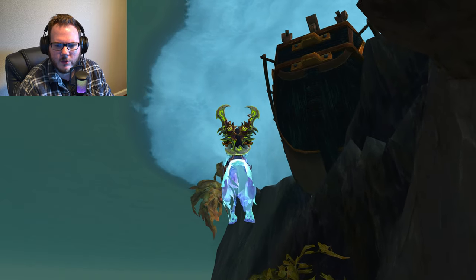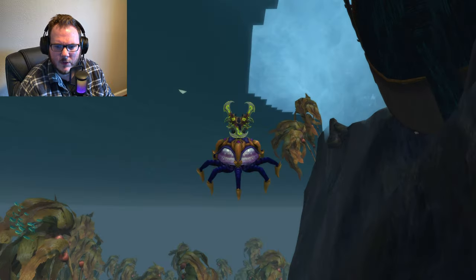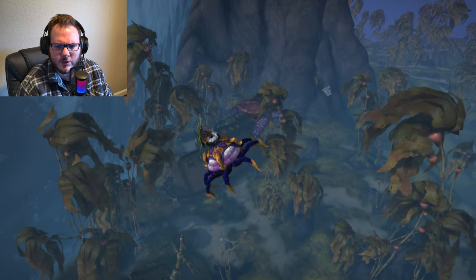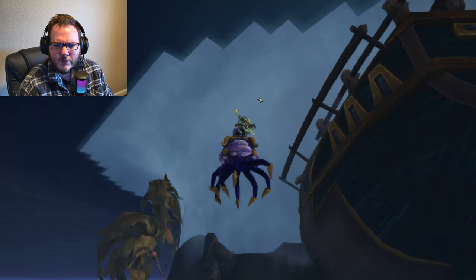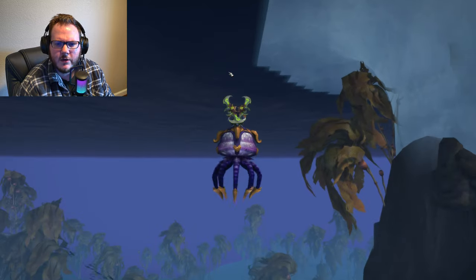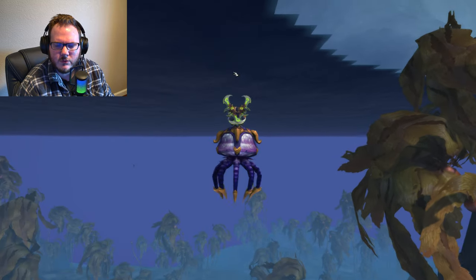We should hit some more water up here - yep we did. So let's get back on our Fathom Dweller and continue the swim. As you can tell we do have the ocean out here that we have to watch out for - it does cut off. I love this effect of the water. I thought Blizzard did a really good job of that. Noshatar is just really cool.